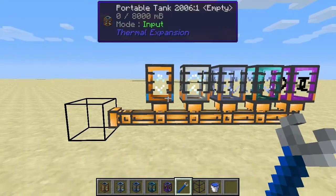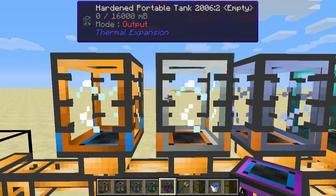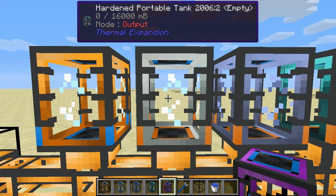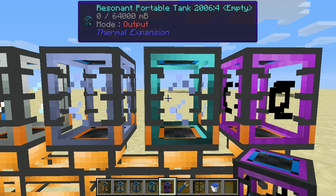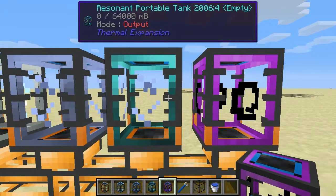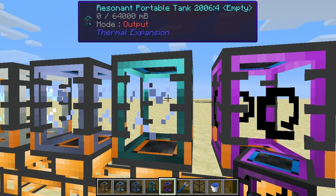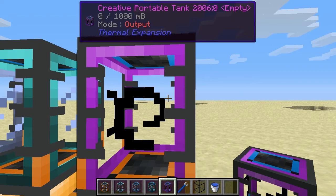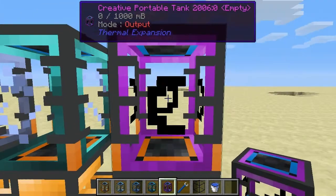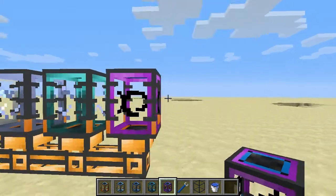So those are the crafting recipes for the five tanks. The regular portable tank can hold 8 buckets of fluid, the hardened one holds double that at 16 buckets, the reinforced portable tank doubles again to 32 buckets, and the resonant portable tank holds 64 buckets. Finally, the creative portable tank only holds one bucket, but once you fill it with a fluid it becomes an infinite source and will never run out.